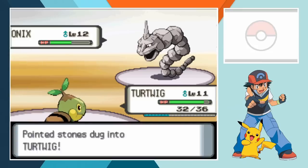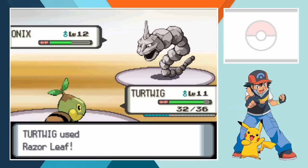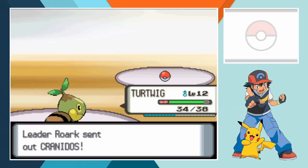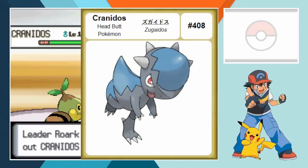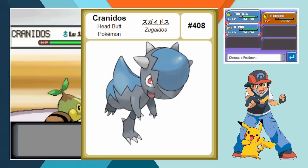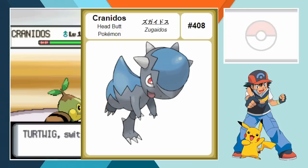It's a simple choice to send Turtwig back into battle and once again Razor Leaf does its job. A botanical barrage blows away the most successful Pokemon in the history of old Nokia games and with no choice left, Roark sends in his ace, Cranidos. The Head-Butt Pokemon - Bulbapedia is calling Cranidos the Head-Butt Pokemon. Not the Headbutt Pokemon, the Head-Butt Pokemon. That suggests some truly troubling things about Cranidos' anatomy that I'd rather not think about for much longer.